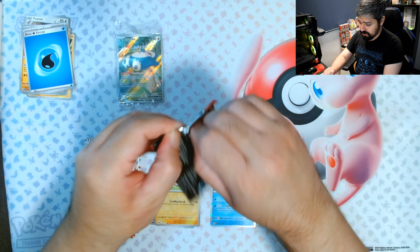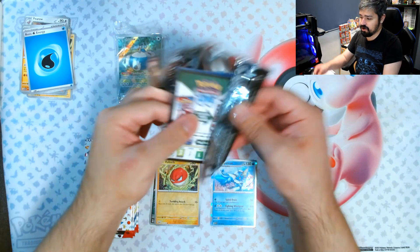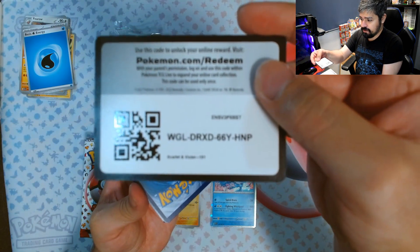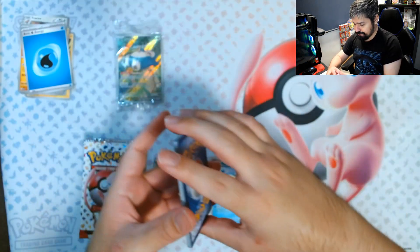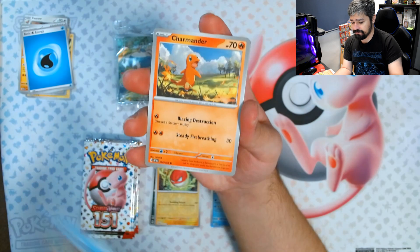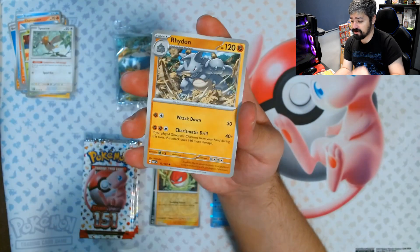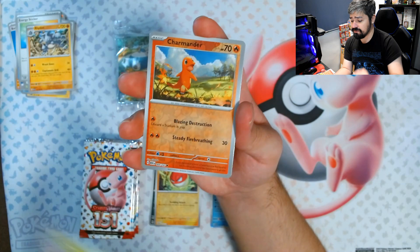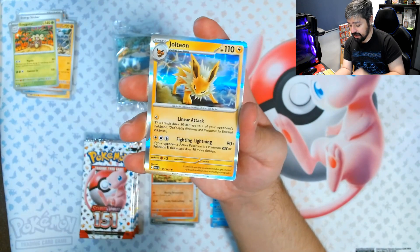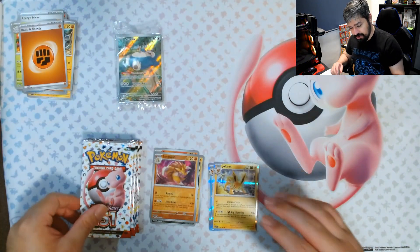Next pack. Start off with a regular holo. Now as you all know, in Scarlet and Violet there's always a holo guaranteed in each pack. We got Staryu, Charmander, Bellsprout, Spearow, Energy Sticker, Rhydon, Executor, a reverse holo Charmander, a reverse holo Sandslash, and a Jolteon for the rare. This time with a fighting energy. First a Vaporeon, then a Jolteon — we're getting evolutions here.